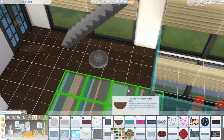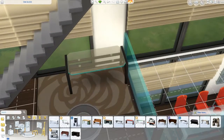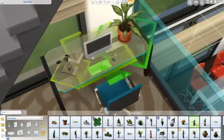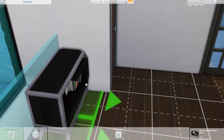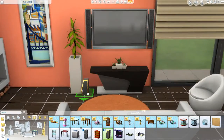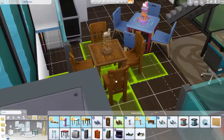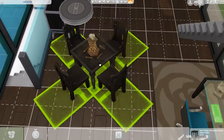I put the study underneath the stairs. The computer does actually work underneath the stairs — I tested it with my sim and it works fine. I had this giant empty space and wanted to add something fun, so I added darts, though I know they won't work once I add the table. I found the first table a little too kiddish so I went with a darker looking one. I'm not sure what the game on it is since I haven't really played in a while.